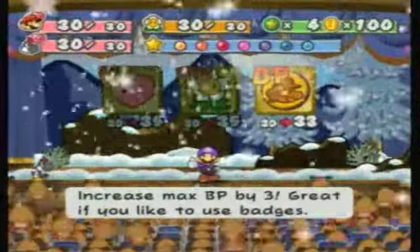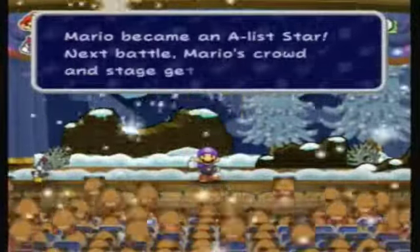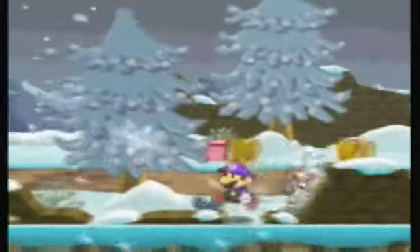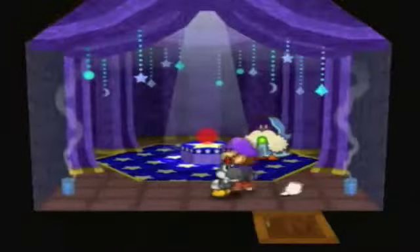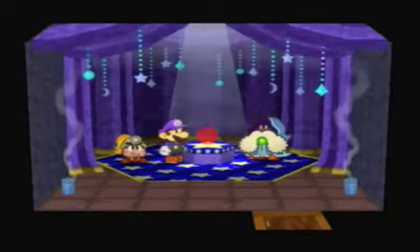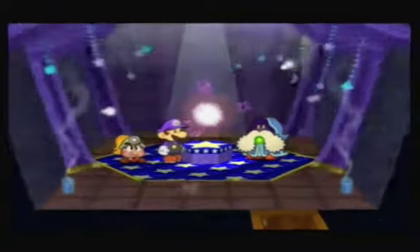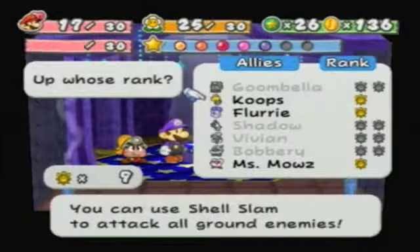I think we need to start getting our BP up — we got quite a bit of HP and FP already. We also became an A-list star — next battle, Mario's crowd and stage get even bigger! Now back in Rogueport, we have all the shine sprites, so we'll level up our last four partners to ultra rank. First is Goombella — Goombella's ultra rank is probably one of the best ultra rank moves in the game.